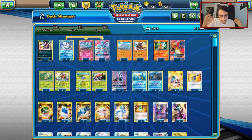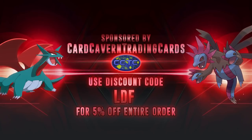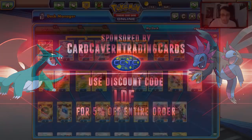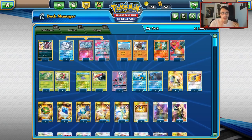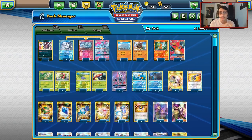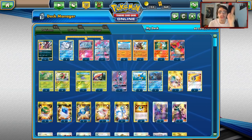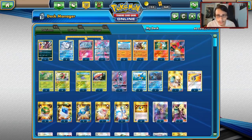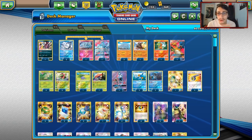Before we get into this PTCGO video, shoutout to the sponsor Card Covered TCG. If you guys ever need to get any PTCGO codes — whether it be for Team Up, pack codes, Lost Thunder, Celestial Storm — or if you need any GX codes, EX box codes for Jolteon GX, Melmetal, Wailord, or Elite Trainer Box codes to get that Jirachi promo card, Card Covered TCG is the place. When you buy something from Card Covered TCG, you can use discount code CODELDF for a 5% discount on your order.